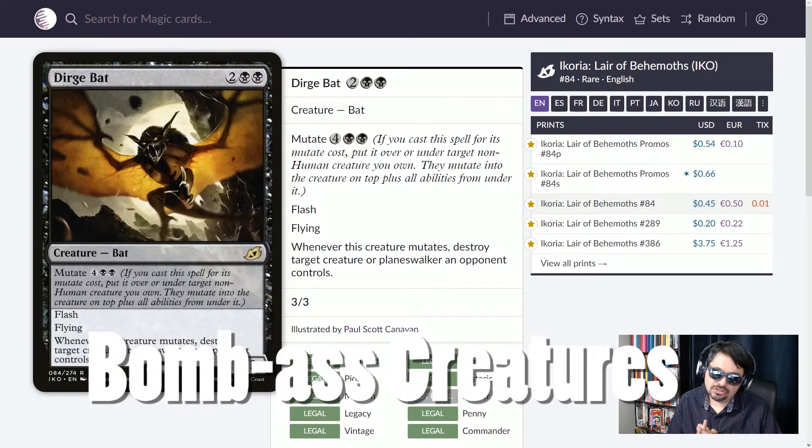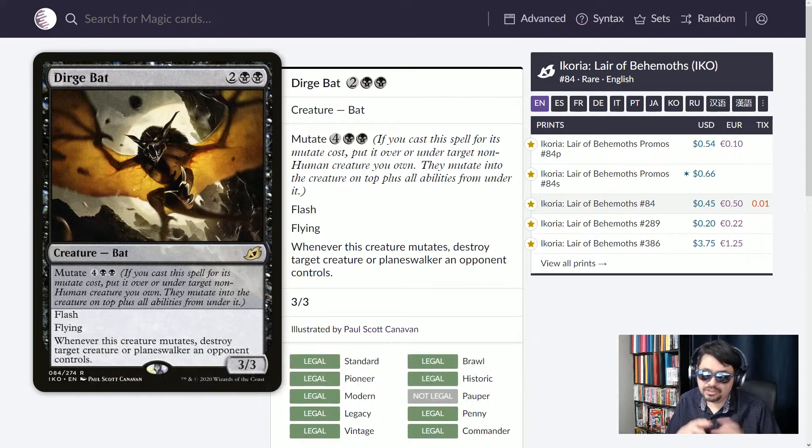Moving over to bomb creatures — those that will really sway the board in your favor. First up, Dirge Bat: four mana, 3/3, flash, and flying. Bring in a 3/3 blocker at flash speed if you need it. Mutate cost of six — whenever this creature mutates, destroy target creature or planeswalker an opponent controls. The smarter play is to cast this for four and then mutate something smaller on top of it, triggering the destruction.